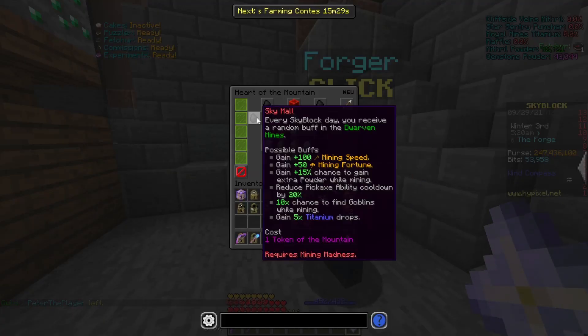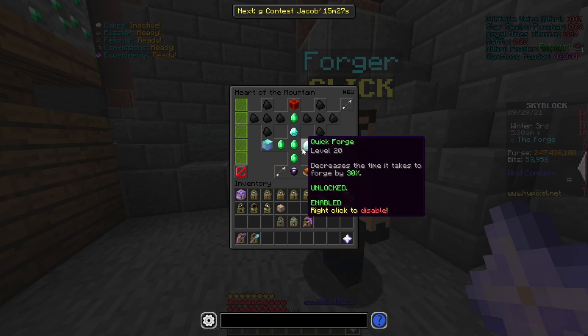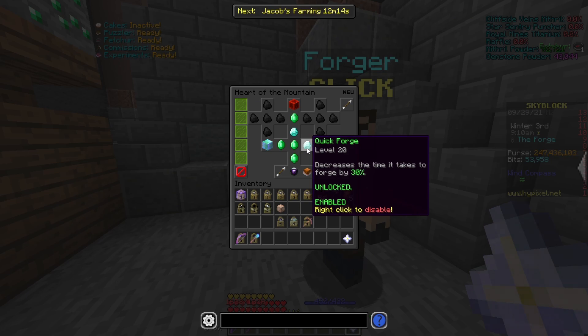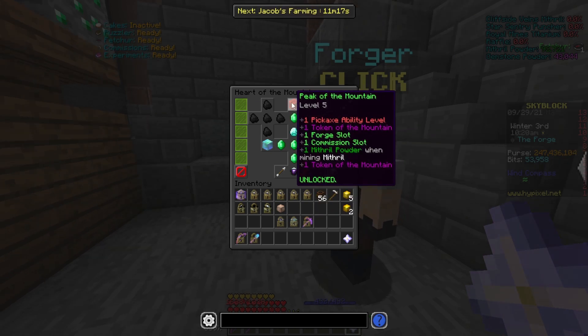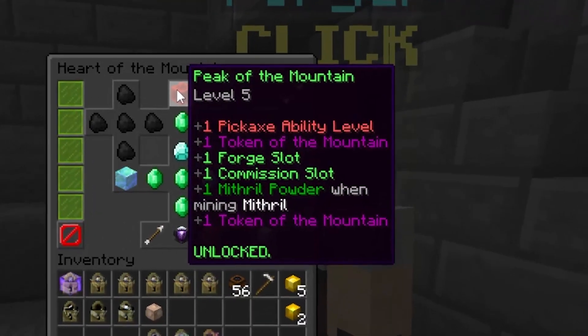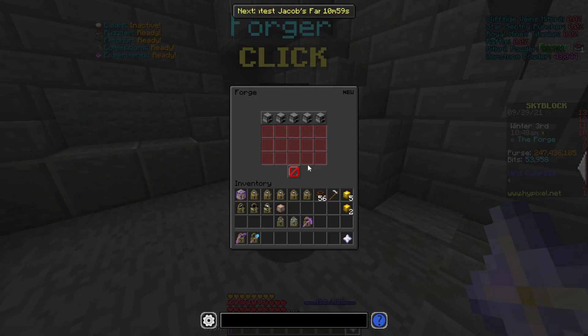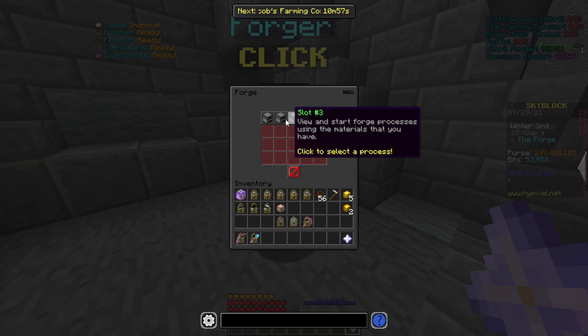Let me show you that really quick. If you go over here, right here is the quick forge perk. And if you max it out to level 20, it will decrease the time it takes to forge items by 30%. If you don't have enough mithril powder to max it out, don't worry about it — just level it up as much as you can. While we're on the heart of the mountain, one other thing that helps is to level up your peak of the mountain until you can get that one extra forge slot, because that definitely helps out as well.